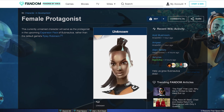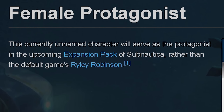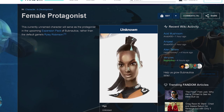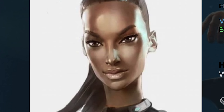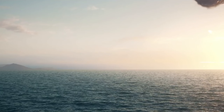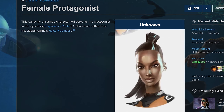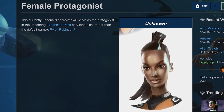Here's the female protagonist — this is the artwork, which is actually kind of old, for the female model. This currently unnamed character will serve as the protagonist in the upcoming expansion pack rather than the default game's Riley Robinson. The character was originally made with the idea of having an option to change your gender. As far as the story goes, there are a lot of theories. Some insist that the female protagonist launched her escape pod way earlier than anyone else did on the Aurora as it was crashing. Based on how fast the Aurora was traveling in the cinematic trailer, this character would have had to have ejected insanely early. I don't think anything like that has been confirmed by the devs yet.